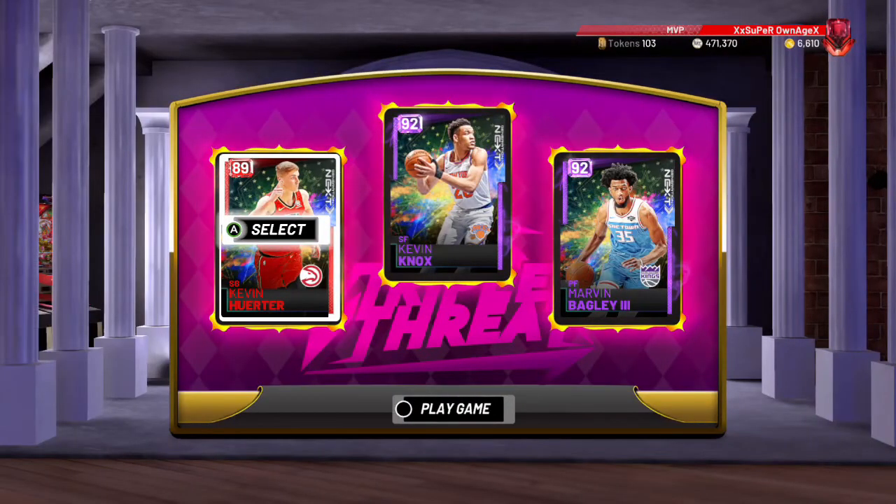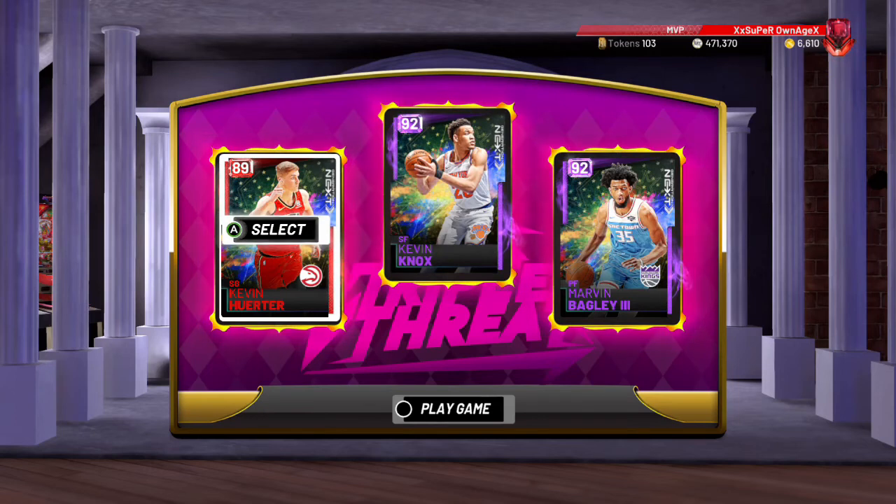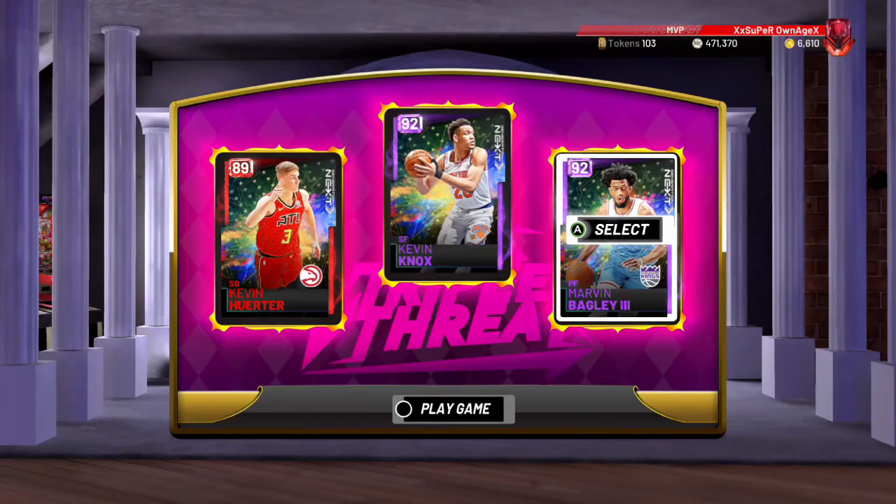That was a quick little video today — just showing you this team did not even cost me 10k MT. This is the best possible team you can make with 10,000 MT. You can make this team, grind triple threat, make that MT, keep going up and up, and then eventually start getting Galaxy Opals like my opponent — a 350,000 MT team — mine didn't even cost me 10k and we blew them out. If you guys enjoyed, drop a like; if you're new, sub. We're bringing you guys full gameplay with this baby Blake Griffin, Marvin Bagley, later on — let's go!